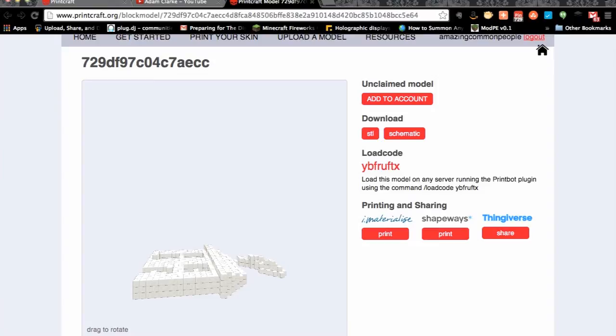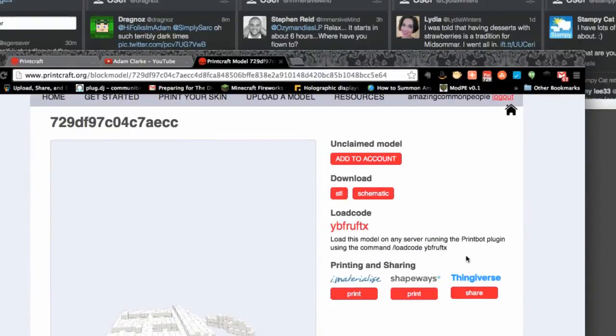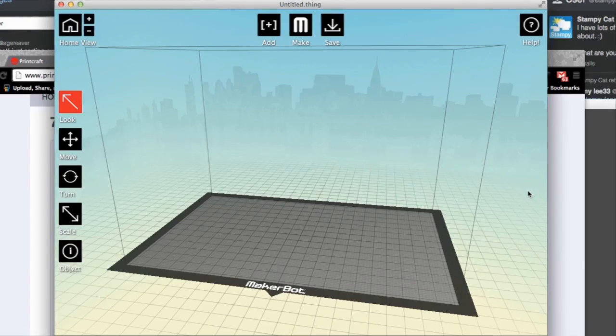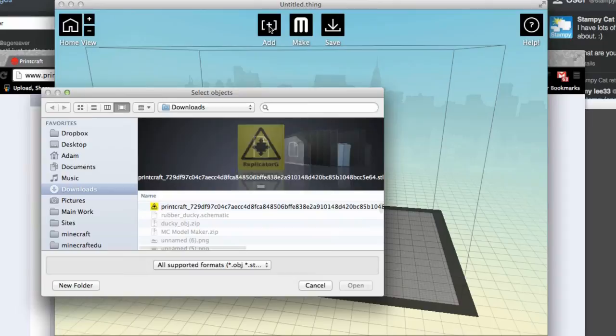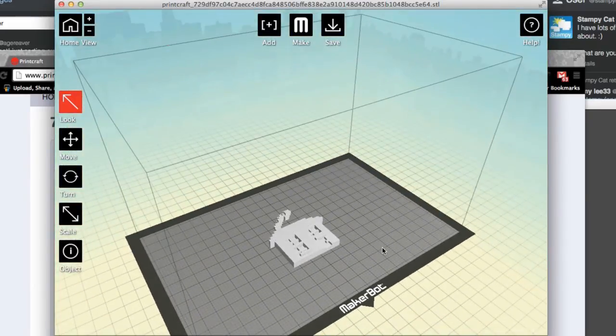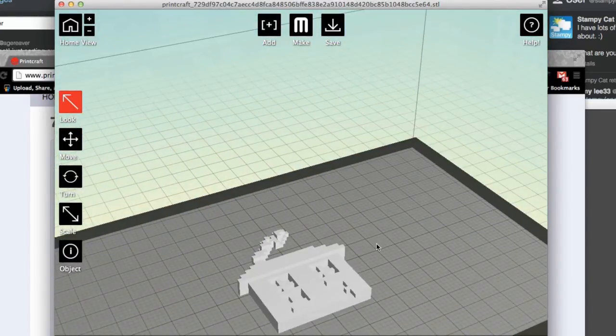Once I've connected my 3D printer up I'll open MakeWare. I'm going to show you what it looked like when we opened MakeWare and were just about ready to print. I'm going to load this up, get it over to our studio, and print this thing out. I'll add the new file — there's our Printcraft model right there at the bottom. Look at that, isn't that amazing? Straight away it's going to print off my little house, and Django is going to print his off as well. We might also send something off to Shapeways too. We'll cut the video here and when everything's printed out we'll show you what these things really look like in real life.